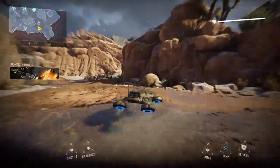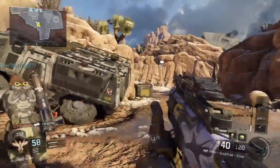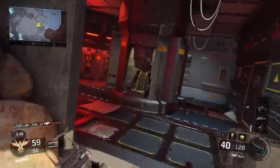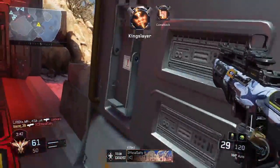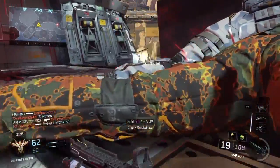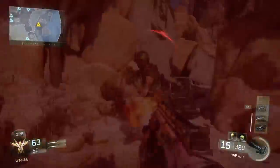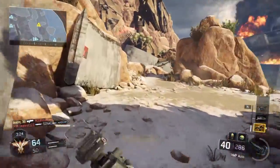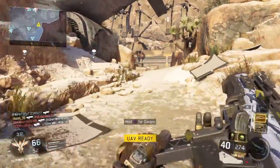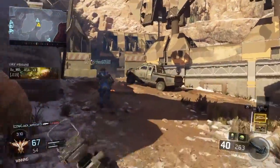Sit rep — HCX online. Mark. Neutralized. HC-XD ready for deployment — friendly gear package incoming. Neutralized, neutralized. UAV ready for tasking. Care package inbound. UAV inbound.